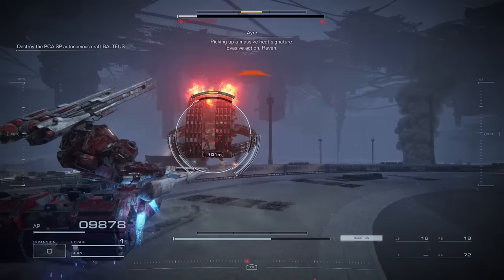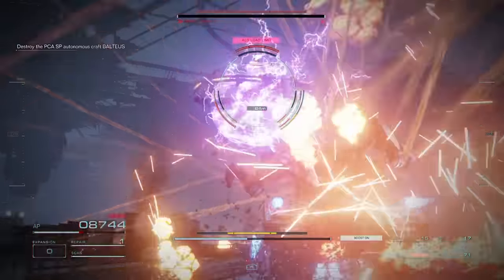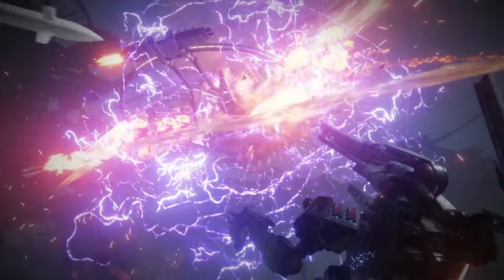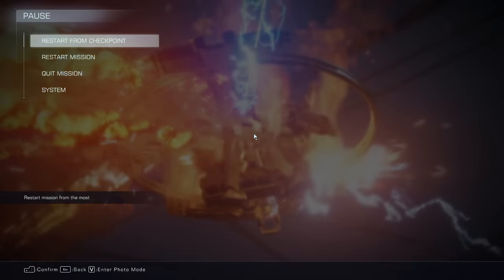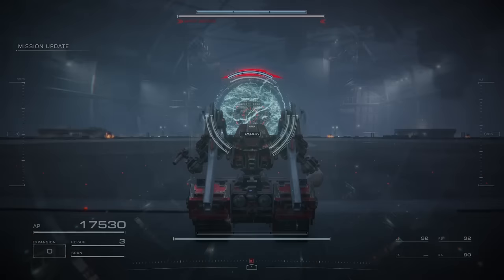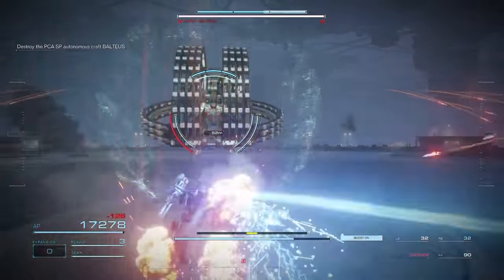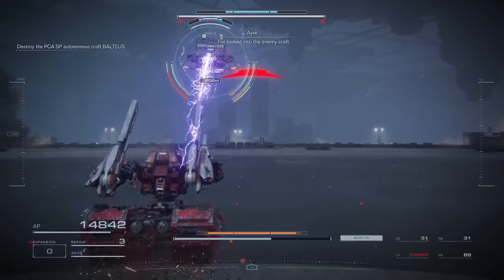I'm going to show you how to cheese the Baltaeus fight in Armored Core 6. This is the one at the end of Chapter 1, and I have a build for you that you'll have by the end of Chapter 1 — so you don't have to beat Baltaeus to have this build. If you have this build exactly like I have it, it's going to be as easy as it can possibly be. You can basically cheese them. You'll see what I mean.